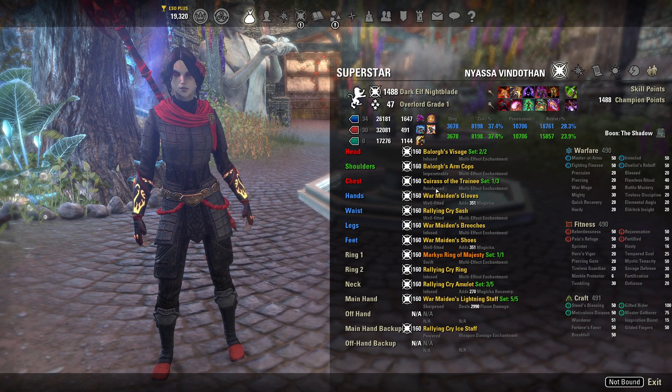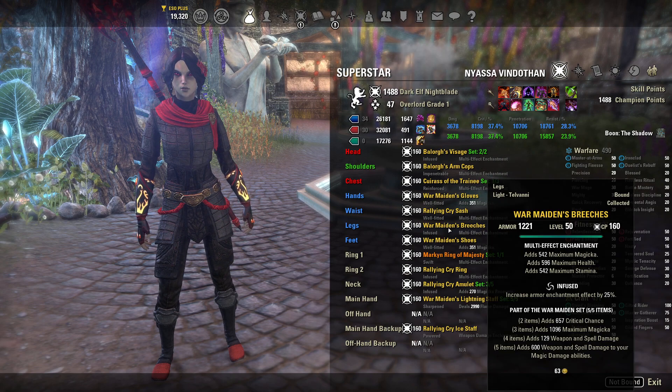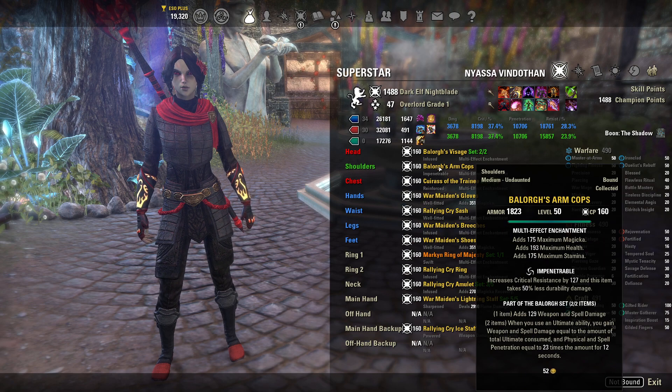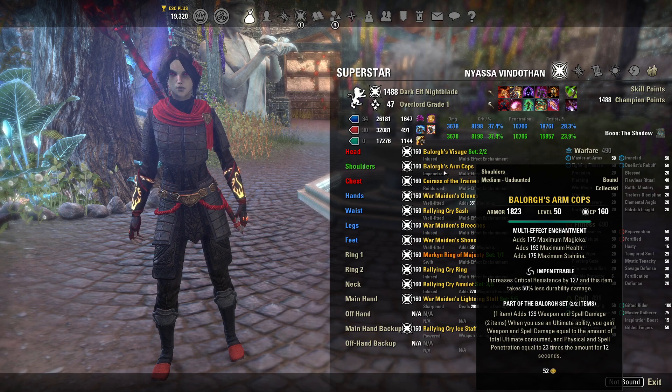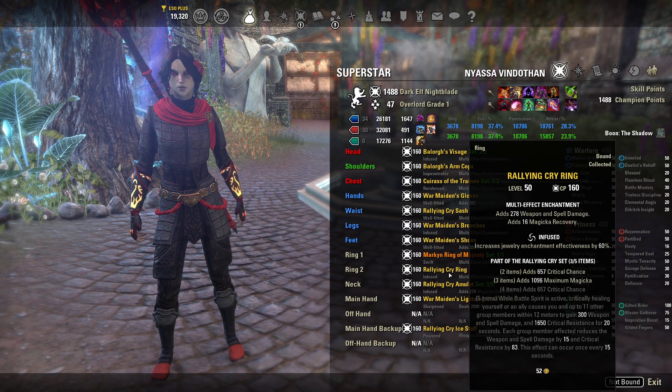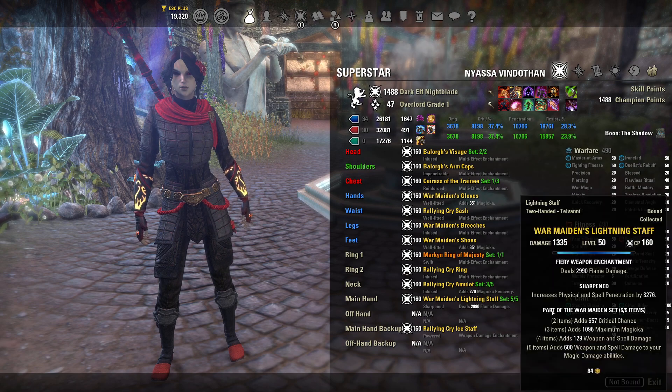One thing that has changed from the last build is that I'm doing Infused on my head and my legs to get a little bit of extra max magic and a little bit of extra max stamina out of it. And I have one piece of Impen — I should probably change it, but I don't care that much, so it's staying Impen for now. So that's all my weapons and armor.